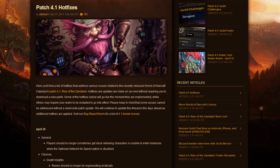The latest round of hotfixes has come out for patch 4.1. They've released a number of fixes, including certain issues that players had with getting stuck retrieving characters or entering instances when the optimized network for speed option is disabled. That has all been sorted out, and there's also a couple of changes to the dungeons and dungeon-related items as well. You can check out the full list in the description below this video.